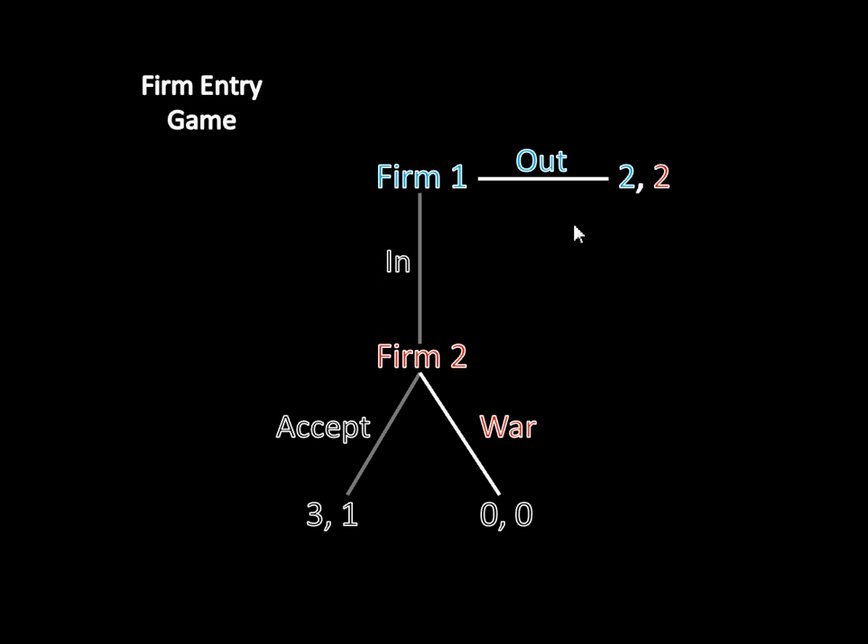In this equilibrium where firm one is staying out and firm two is declaring a price war, firm one's decision to stay out is only rational given firm two's threat to declare war. But firm one should be able to reason that if it ever does make a move, it's no longer in firm two's best interest to follow through on this threat. This is an incredible threat — firm two is going to accept instead. Given that firm two will accept, it's no longer sensible for firm one to stay out. Firm one should enter the market and get its best payoff of three.